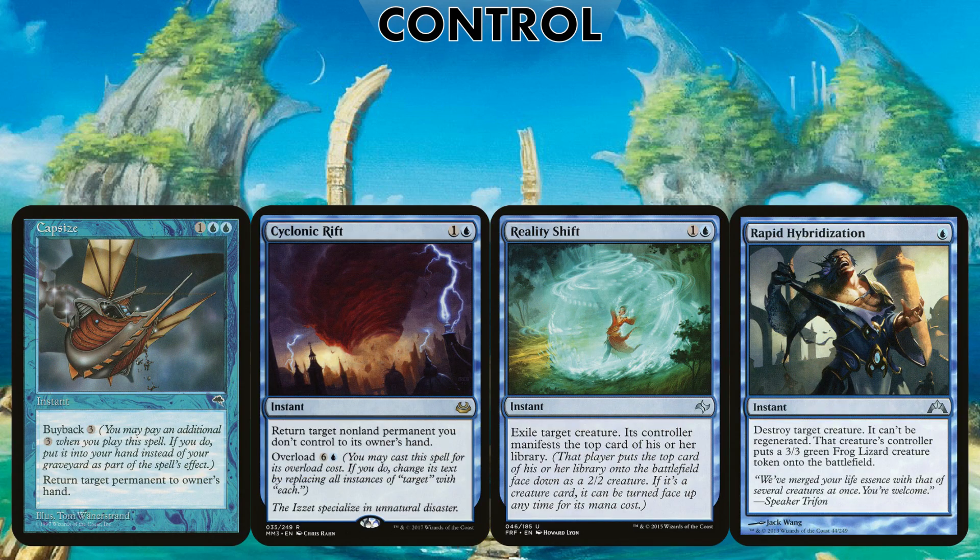I like the idea of Capsize with buyback. With that many artifacts and tokens tapping for mana, we can afford the buyback easily, and if we're taxing down our opponents' boards they can't untap their lands. We can start dismantling their board and remove their resources. Cyclonic Rift is a commander staple at this point, and I also like Reality Shift here as a bit of actual direct removal.